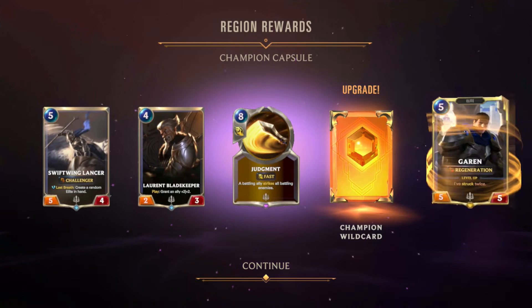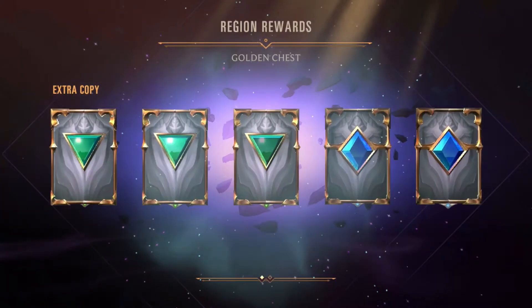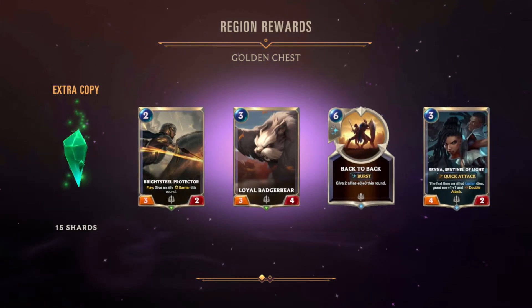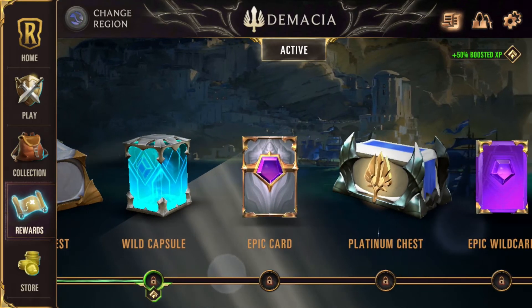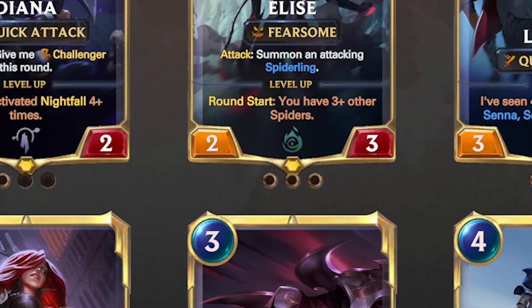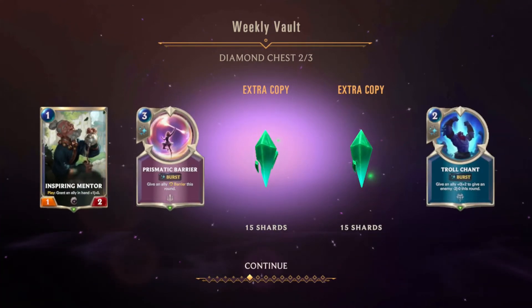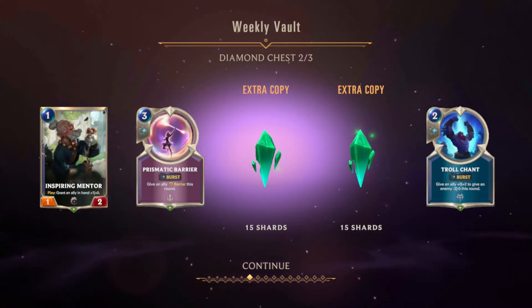Capsules contain only cards; chests contain cards and gems. Gems are in-game currency that you earn by opening chests. There is also another way to obtain them: when you have collected three copies of the same card, any time a capsule or chest rewards you with an additional copy of that card, it will be converted into gems.